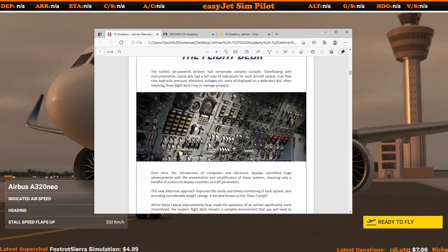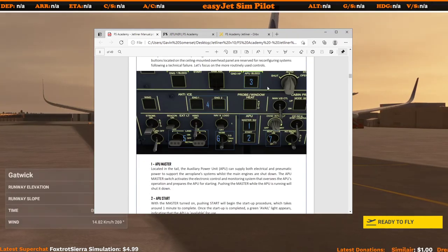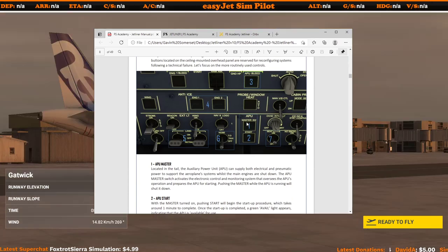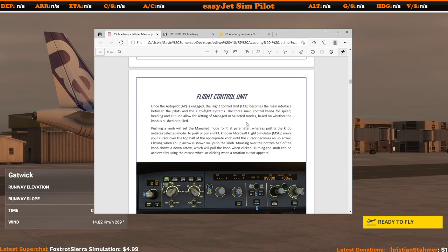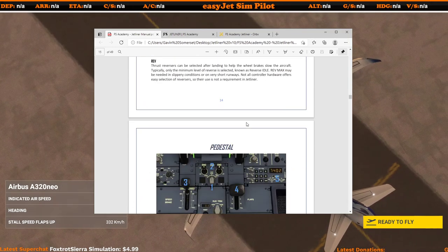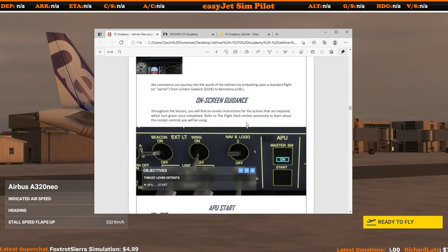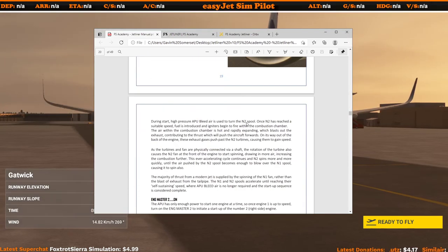The PDF goes through in great detail with regards to the flight deck, and as you can see they give you a good visual reference for every button and every switch that is going to be used. As you read through it tells you in detail what each item does and how you're going to manipulate it for each scenario. So well worth a read — if you are new to the A320, I can't think of a better product available.